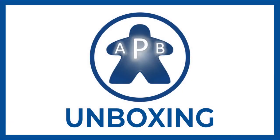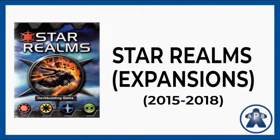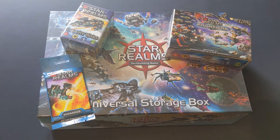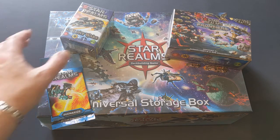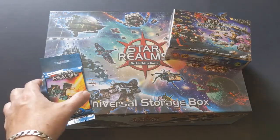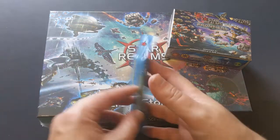Hello everyone and welcome to another unboxing from Always Play Blue. Today we're going to look at some expansions from the awesome two-player game Star Realms. Star Realms was designed by Robert Doughty and Darwin Castle and published by Wise Wizard Games. We've had Star Realms in our collection for a while and I really enjoy it as a two-player head-to-head game. I've wanted to sleeve the cards and buy more content for it for a while.